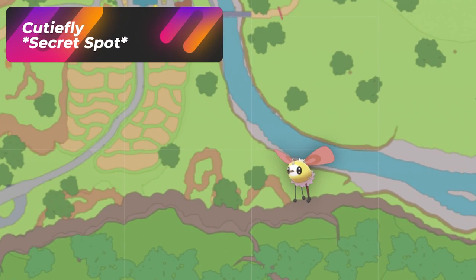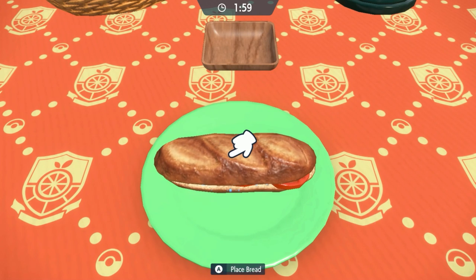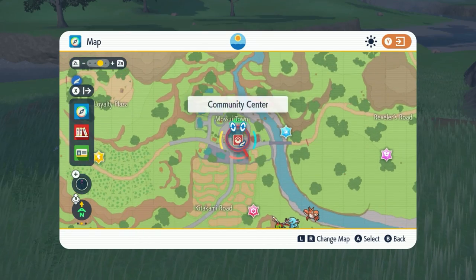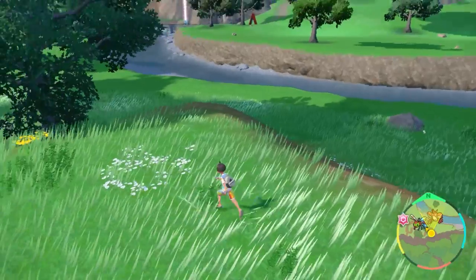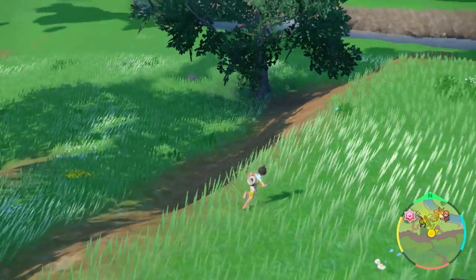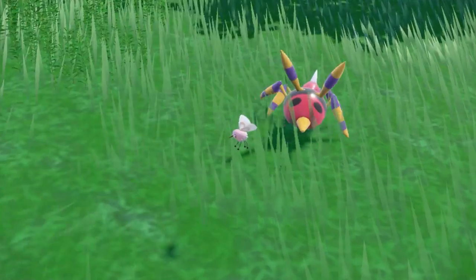If you watched the fairy video you would likely have a Cutiefly by now, but if you didn't, here's a spot not covered in that video. Make a fairy sandwich with tomatoes and two salty herbas. Go to the same secret spot we've been using and face this direction — look for a pink dot using the zoom-in feature for your Cutiefly. To reset, do a picnic until you get the Cutiefly of your choice, and make sure to always check behind you too because a lot of them spawn everywhere with the fairy sandwich active.